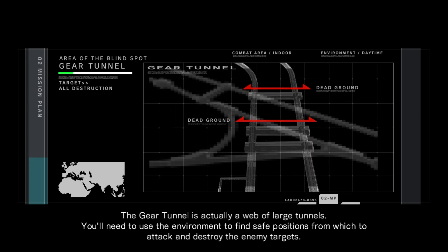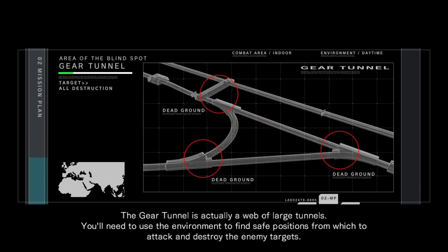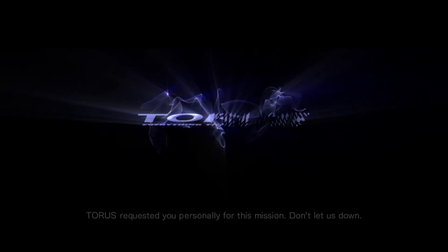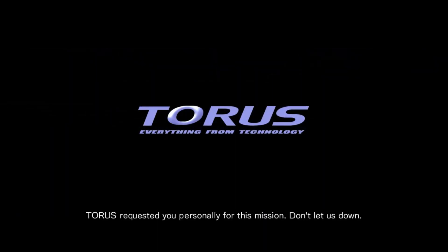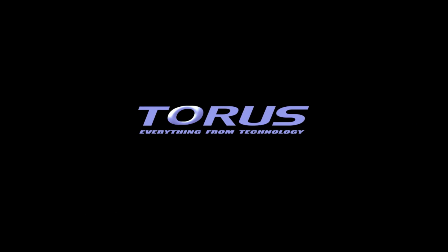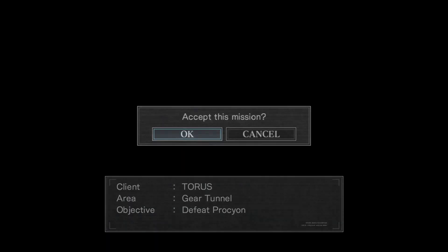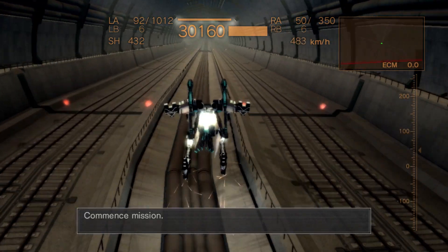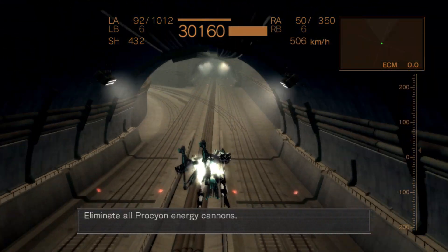You'll need to use the environment to find safe positions from which to attack and destroy the enemy targets. That's the mission. Taurus requested you personally for this mission — don't let us down. Commence mission: eliminate all Procheon energy cannons.